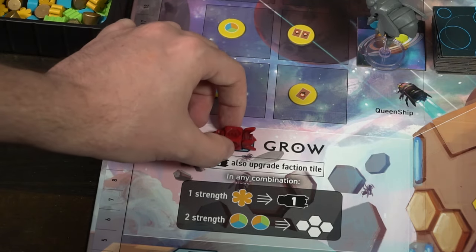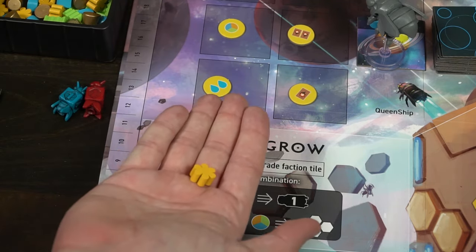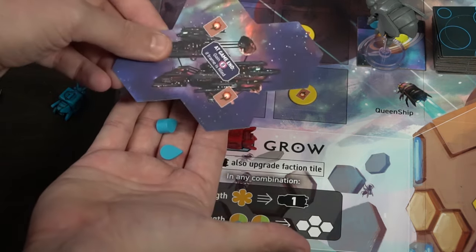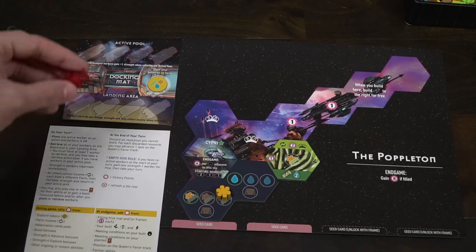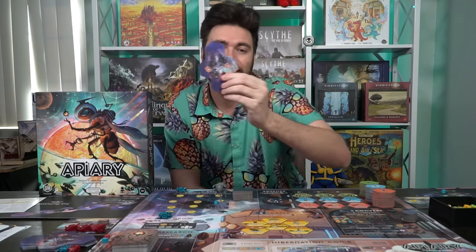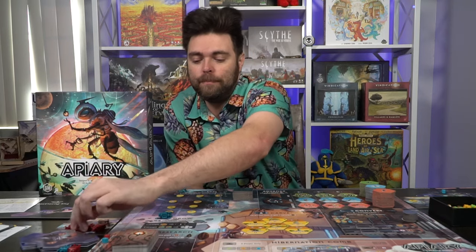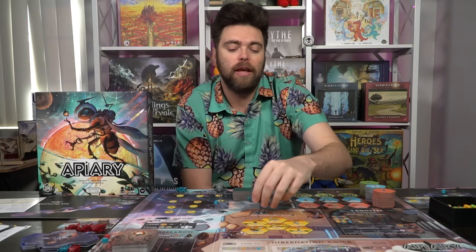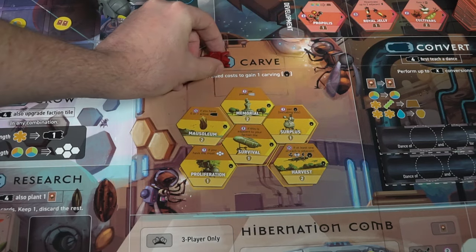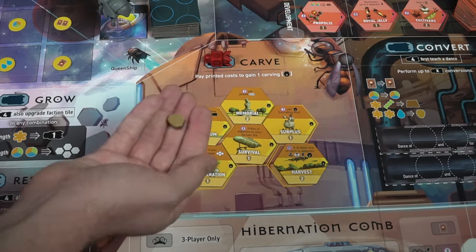The grow action lets you spend resources to gain new ships from out of play — basically the ones that are hibernating — and bring them back. You can also spend two wild basic resources to get expansion mats that increase your player mat, allowing you to place down more tiles. Over in the carve section, you can only access this if your ship is power four, and it lets you spend honey to take carvings.